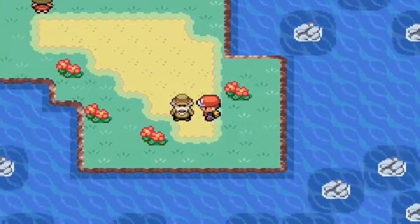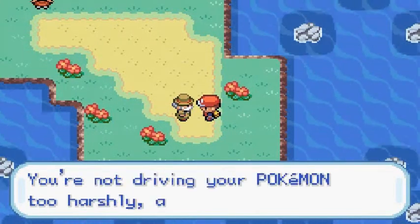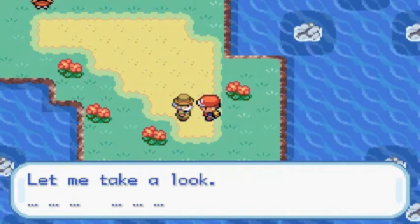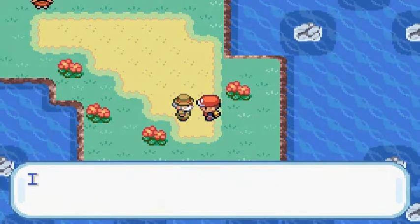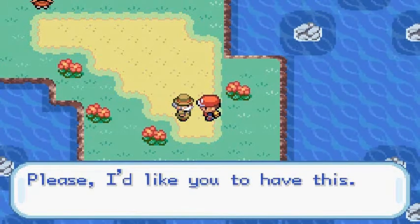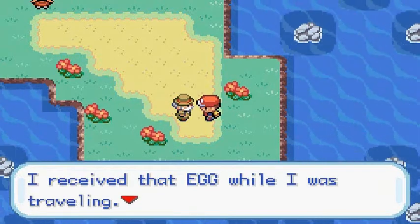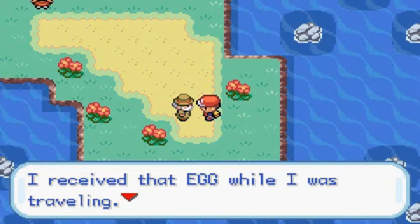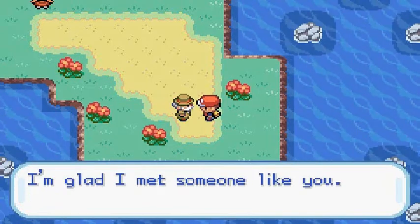If you go right here, talk to this old man — he's gonna say 'you travel all over the place, don't you? You're not driving your Pokemon too harshly are you? Let me take a look. Oh, impressive — you treat your Pokemon right! I think you can be trusted with this. Please, I'd like you to have this.' And we get ourselves a Pokemon egg, which we all know is a Togepi. He says 'I received that egg while I was traveling. I'm glad I met someone like you.'